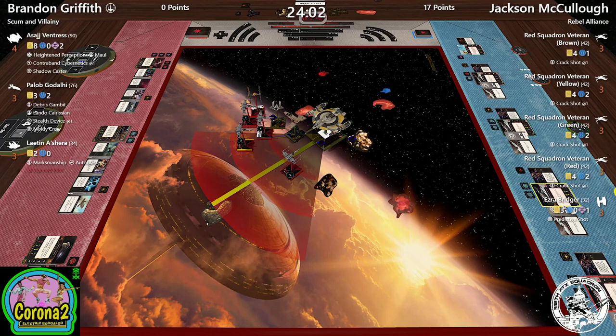If Brandon can get out of this with Asajj, I'm going to be shocked. He does a three bank — oh my god, he's just barely not on that rock after that bump. Brandon is going to be able to shoot this X-wing at range one — if he hits, he can tractor it onto a rock. This shot is very important for Brandon. That's not a good roll but the X-wing has no defensive mods. Brandon rolls red dice — there's a tractor on that ship! Brandon is going to roll that X-wing right onto a rock.